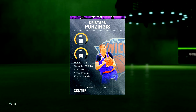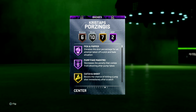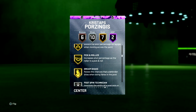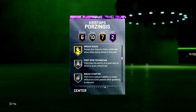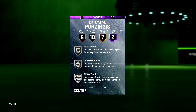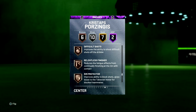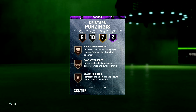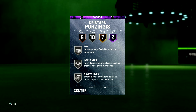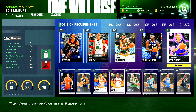Let's take a look at the badges. Two Hall of Fame badges: Pick and Popper, Pump Fake Maestro. Seven gold badges: Catch and Shoot, Worm, Pick and Roller, Dream Shake. Ten silver badges including Box, Intimidator, Deep Hooks, Green Machine, Deep Fades, and he has six bronze badges as well including Rim Protector. So this Porzingis is looking like it could be a dub right here.